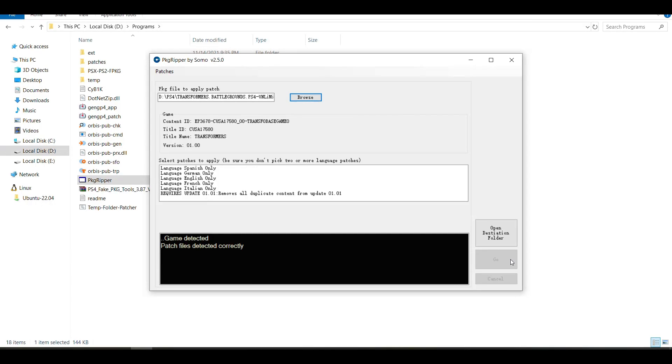Here you will see a screen of different patches that you can apply. For the languages, obviously you will need to choose only one language. You can, for example, choose English only, and you can also select the patch that removes all the duplicate content from the update.